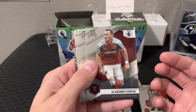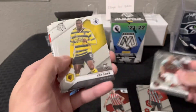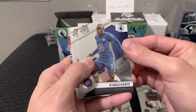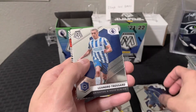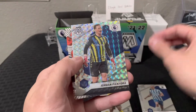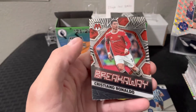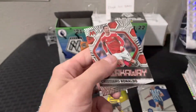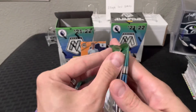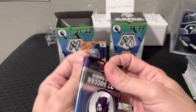I'm not sure of the odds of pulling numbered cards out of this. The autographs are sure really hard to hit, especially in soccer. We got Vladimir, Ken Sema or Sema — I always mispronounce his name — N'Golo, Leandro, we got a mosaic prism here, Jordan Pickford for Everton, and a Breakaway Christian Ronaldo for Manchester United insert — pretty cool. I'll put the rookies and inserts in the same pile and just the base in the other one.